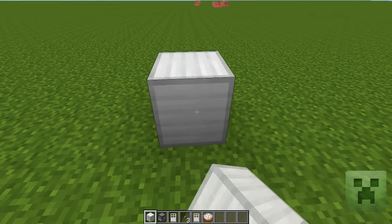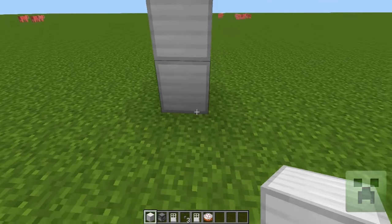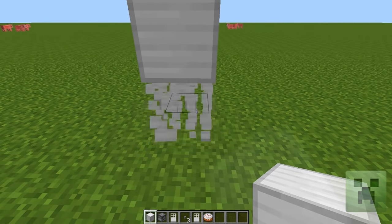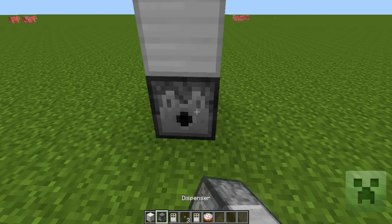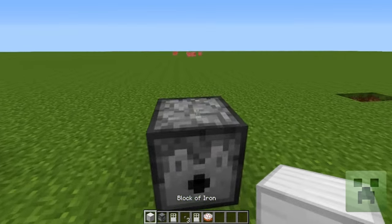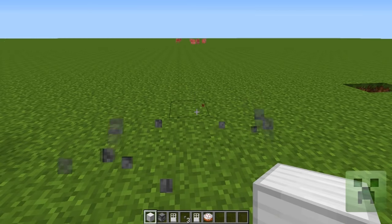Starting off, you're going to want to build two blocks high. When you've put the second block down, or the first one, you want to store that and put a dispenser in. Otherwise, if you put the dispenser down first and try to put the block of iron on second, it's not going to work.